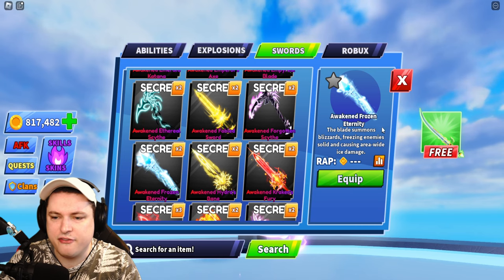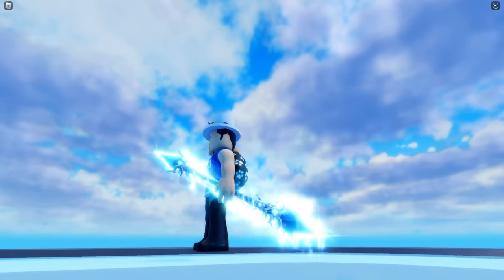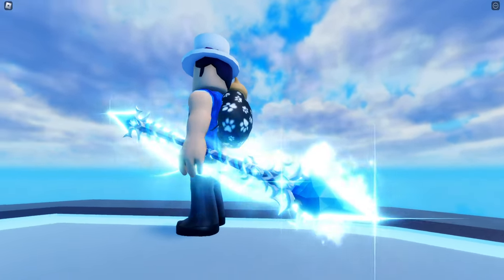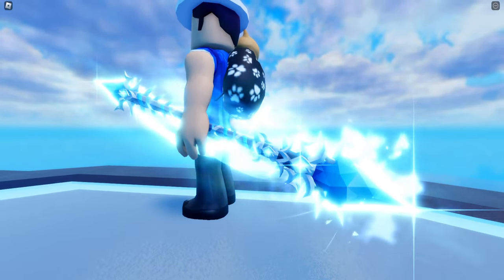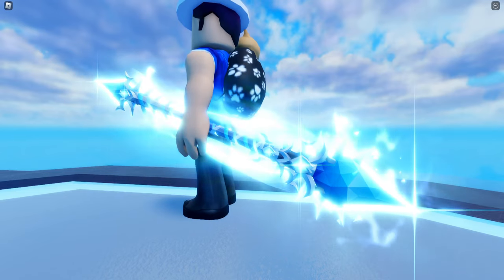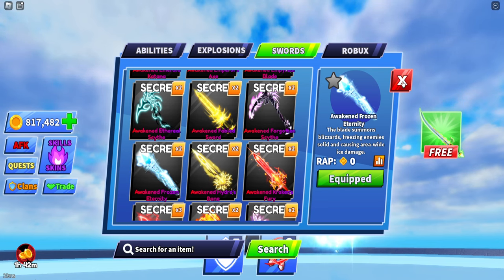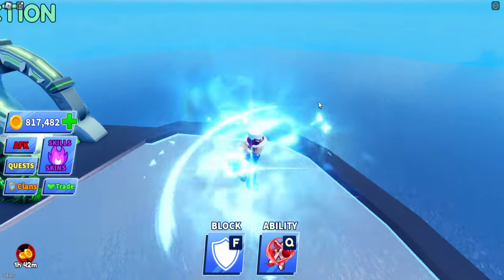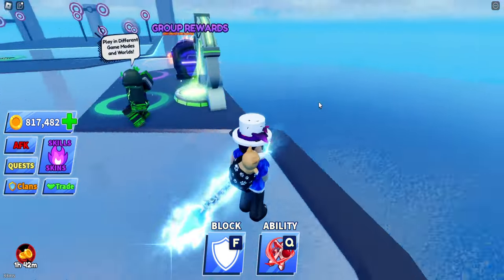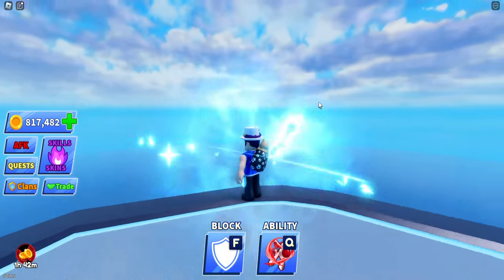We'll go to the Awakened Frozen Eternity — another sort of scythe spear style weapon, but it's a bit different, very cool. Let me know in the comment section down below what is your favorite sword so far. Let's try the slicing — very different one, and a custom sound effect, like a frosty sound. That's really nice.